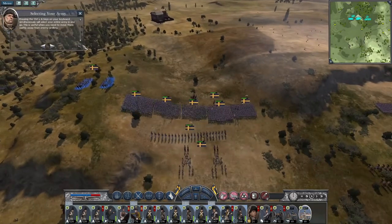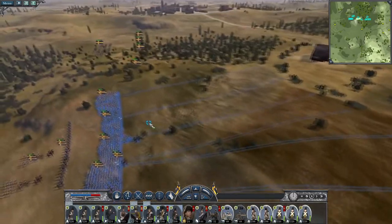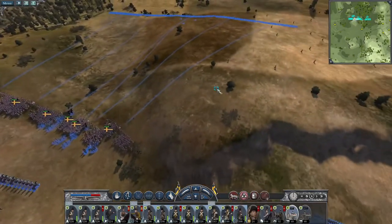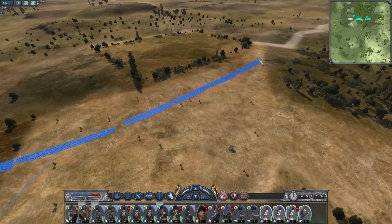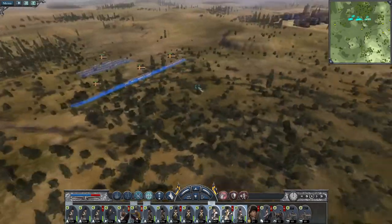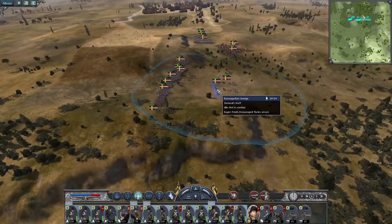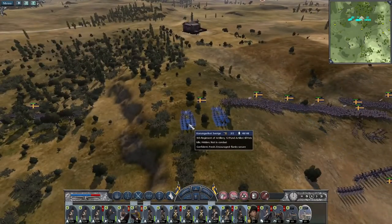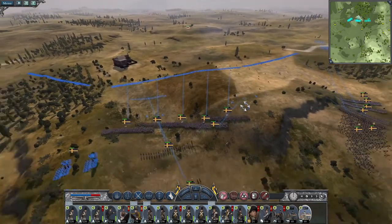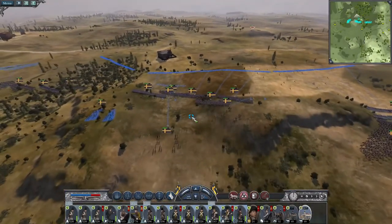The 12-pounders are already unlimbered, so let's get cracking. After some confusion with selection — I had my six-pounders selected — I get the men marching out, the sixes up on top of the hill, and horse guards and light dragoons out wide. My 12-pounders can't engage from back here so they'll limber up. I'm going to speed up time since Total War 3 is a slow game and the AI is probably bunched up at the back.